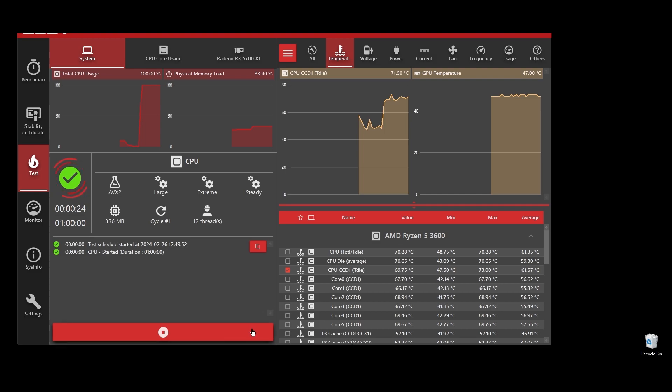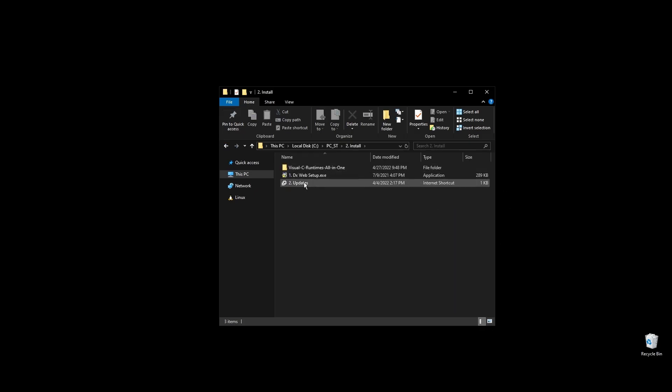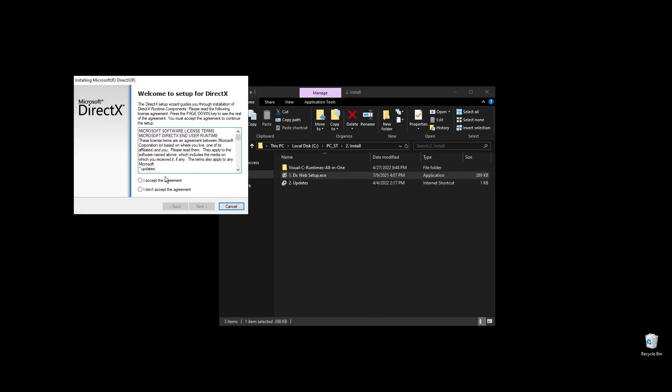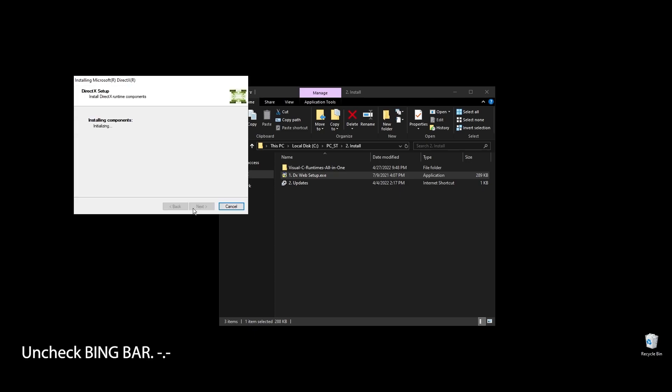Once you are done with the test, it's time to install some basic stuff like DirectX and C++ redistributables. All games and apps, including Yakuza, use these. Even if you already have them installed on your PC, it's a good practice to reinstall them to get the latest updates and fix any corrupted files.